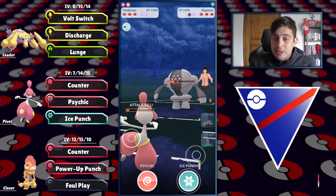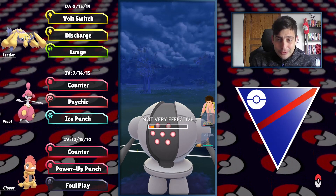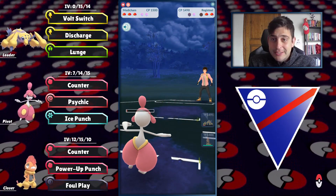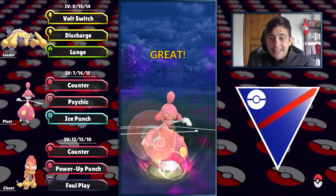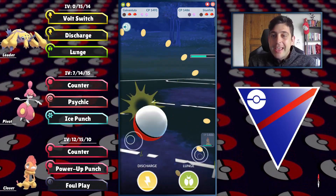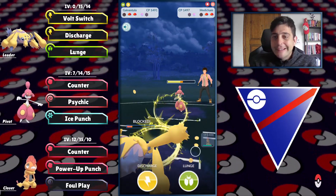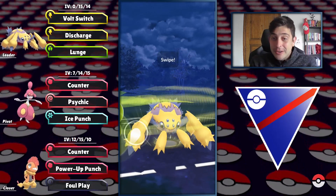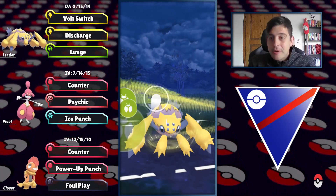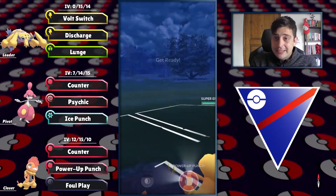Sometimes you need to read the team to succeed in GO Battle. I'm a bit confused — they might not have a second Registeel. Just keep pressuring with Medicham. They have Stunfisk — looking solid with Scrafty. Using Galvantula with Lunge to deliver the final damage to their shields, then one more for the knockout. Down goes Medicham, and Scrafty has the upper hand against Stunfisk.